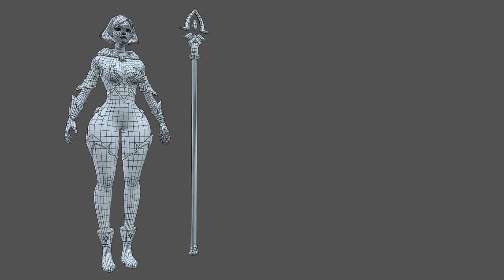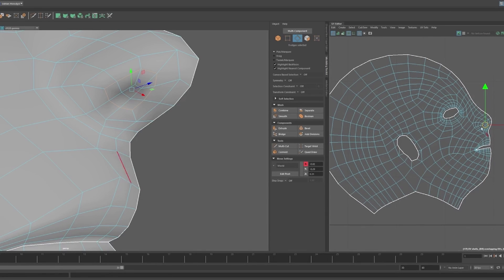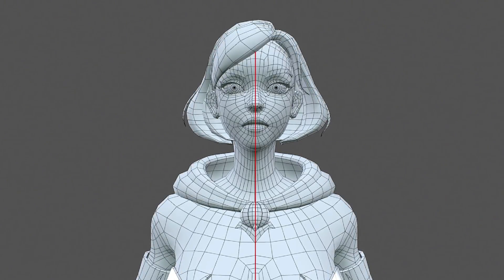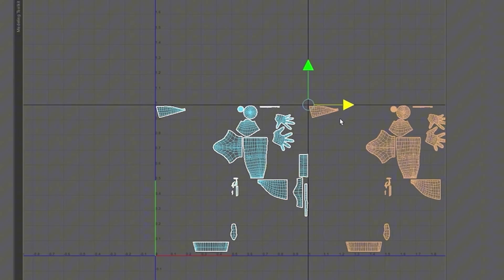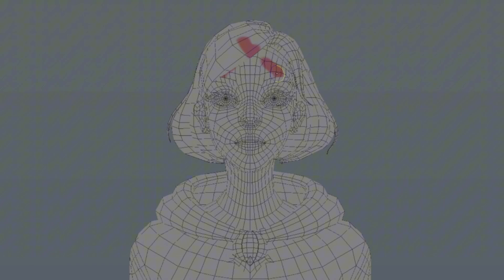After retopologizing, it's time to UV your character. You need to UV your character before you apply textures. It's pretty straightforward — you want to keep your UVs as straight as possible. If the texture will be repeated, for example on the left and right symmetrically, then you want to stack the UVs on top of each other. To do that, you UV one side of the mesh, then mirror it and keep them on top of each other, so when you texture on top of that the texture will be translated on both sides.